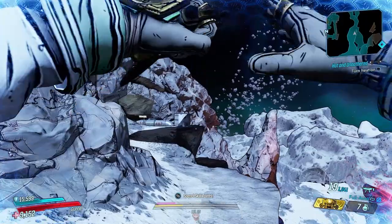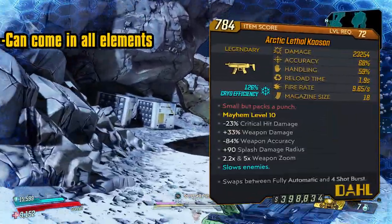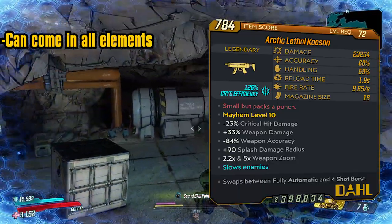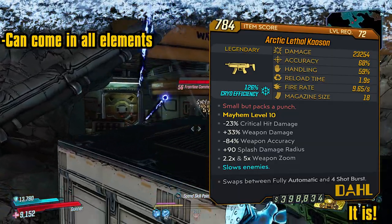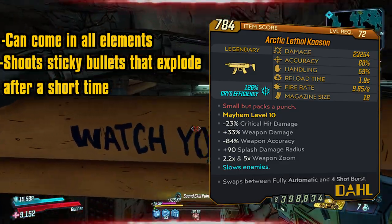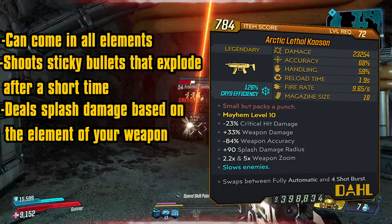Okay, so now time to get on with the gun overview. Firstly, this gun can drop with either no element, fire, shock, corrosive, cryo, or radiation — so I believe that's all the elements, if I'm not mistaken. As for the firing, it will shoot sticky bullets that explode after a short time and deal splash damage of the element that the gun actually is.